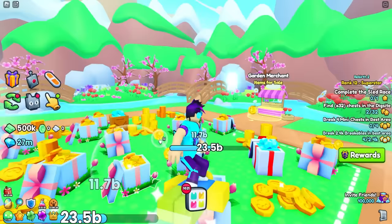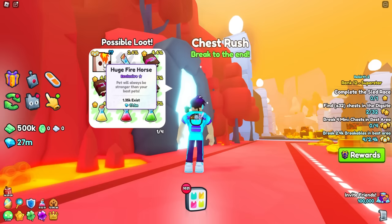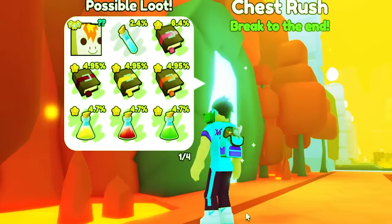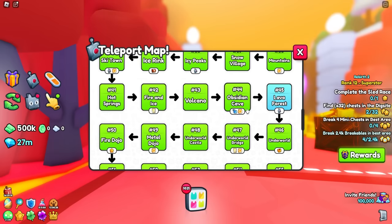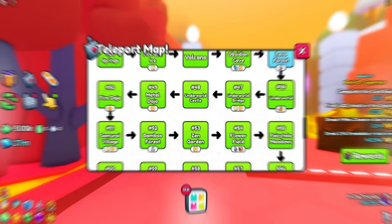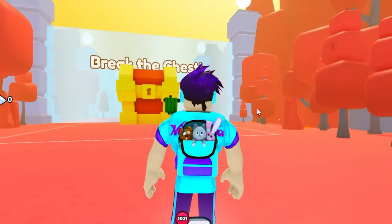To go to the first minigame that actually has a huge, you have to go all the way to level 45, where the Chest Rush game is — and that is where we can get our Huge Fire Horse. It's definitely weird that 74 areas exist and the last place to get a huge pet for free came out in the Lava Forest area. Let's equip our pets, go in here, and see if we can get ourselves a Fire Horse.